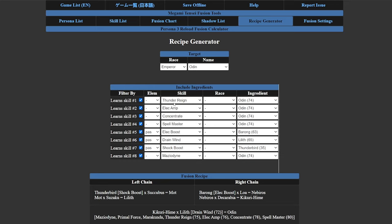Once you've put in all your skills, you select the category — elemental, passive, support, or healing — then input the move. The recipe generator will show the lowest-level persona that can learn that specific ability. The number shown is the persona level it comes in at through fusion, while the chain blocks show what level you need to raise that persona to in order to learn the ability. For example, Elec Boost is an innate ability for Barong, Shock Boost is innate for Thunderbird, but Drain Wind is an ability that Lilith learns at level 72.